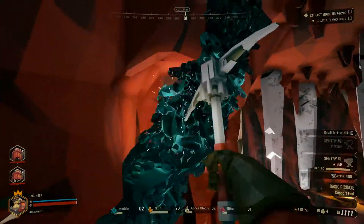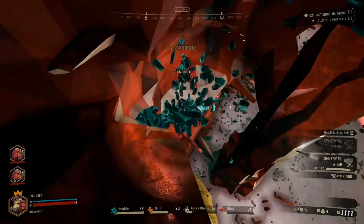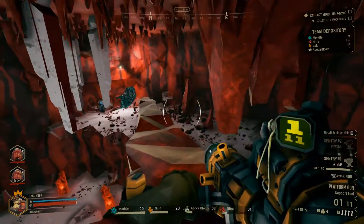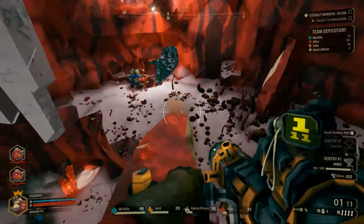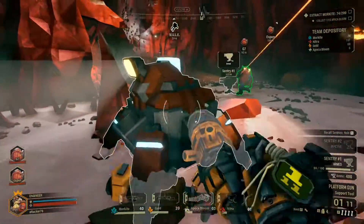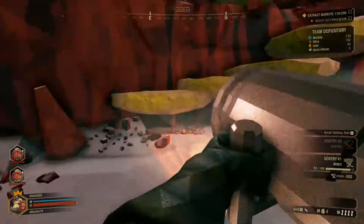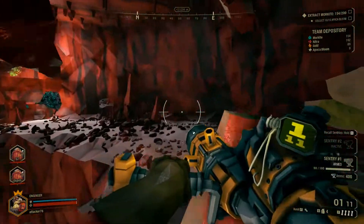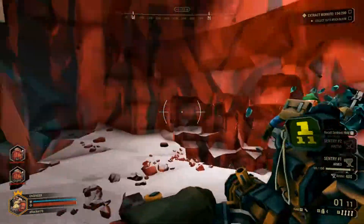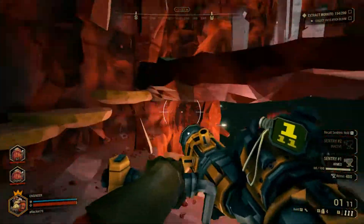We have more morkite here - this is like a big vein. I've filled my inventory, and you can always carry 40 of each ore. So that's nice to know - you can only deposit 40 at a time. But 40 is still plenty - we get 5 full deposits of morkite and we basically complete the mission.